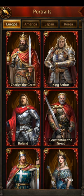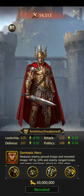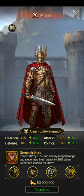The top subordinate city generals in the tavern, in my opinion: the number one is Arminius. He reduces enemy ground troop and mounted troop HP by 10%, as well as enemy ranged troop and siege machine attack by 15%. This is why I think he's the best in the tavern — he gives you a 15% debuff on both enemy ranged troop and siege machine attack.